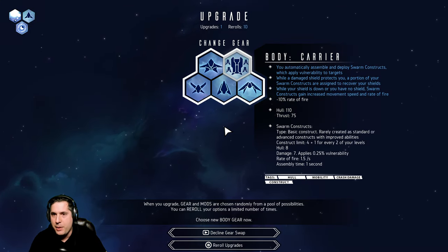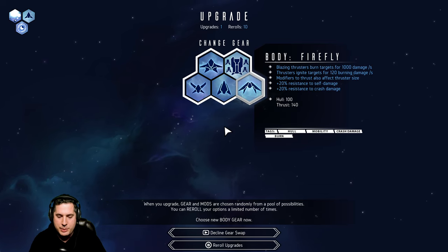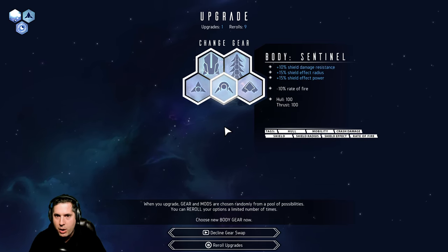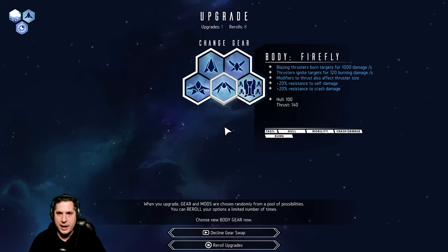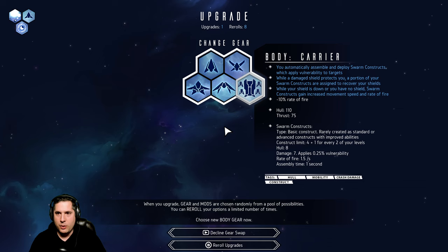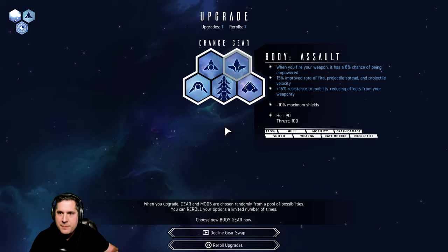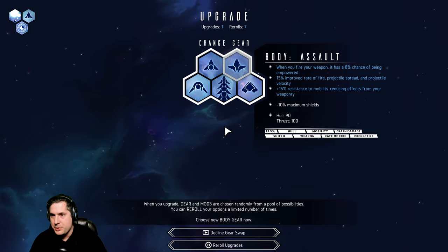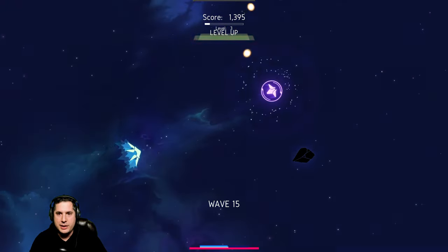Then we get to pick our body. They all have very different designs. I'm re-rolling to find the Assault class. Assault gives me reduced shields but improved rate of fire, projectile speed, and projectile velocity — which is exactly what we want.